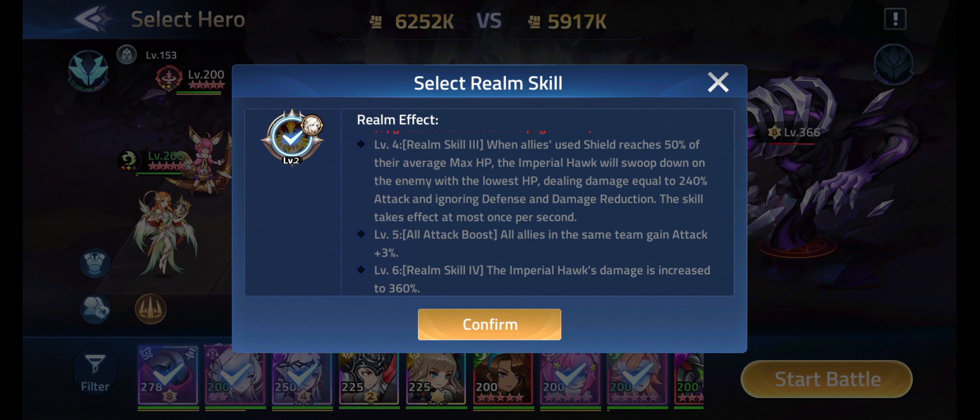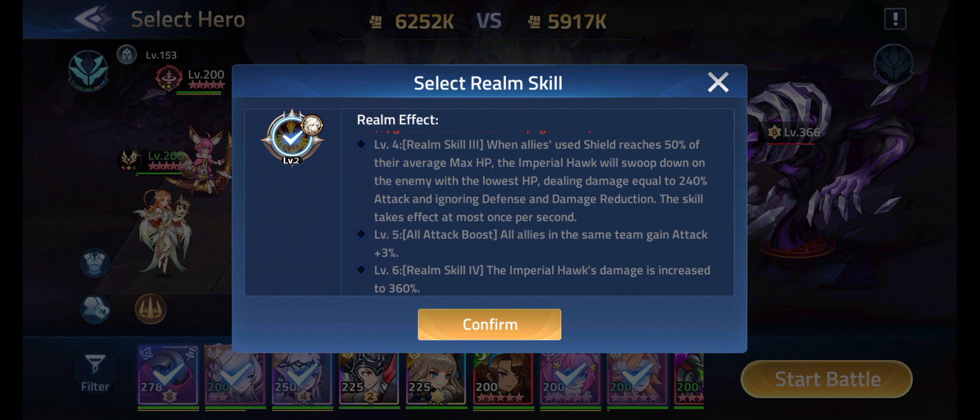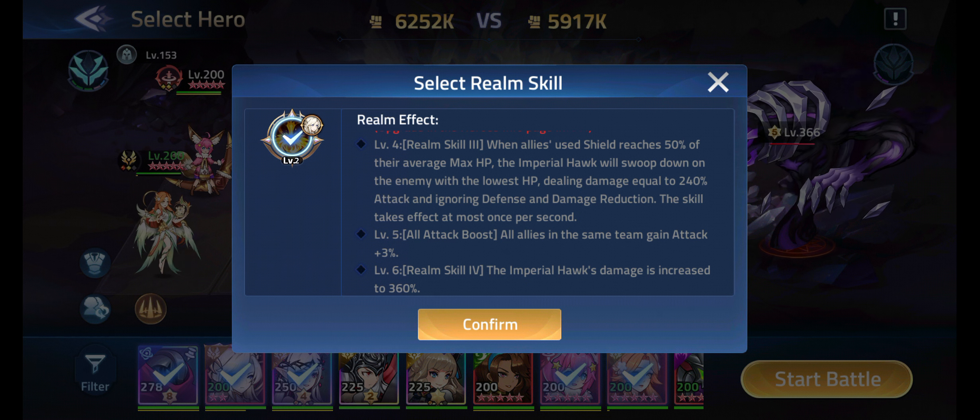The best team synergy with Eo'Silvana is Naiad Rafaela, because her healing turns into shield and it becomes a new shield every time she heals. That in turn keeps proccing the Imperial Hawk to attack the enemy with the lowest HP.